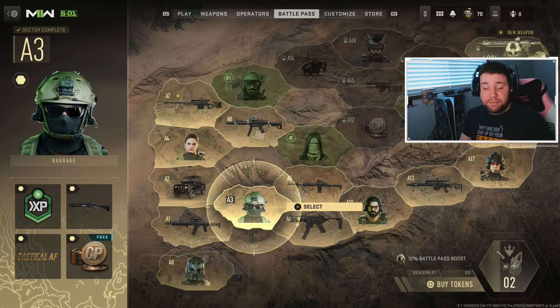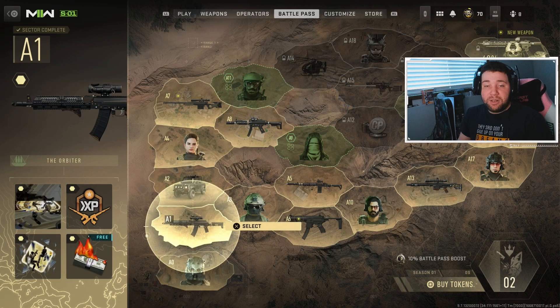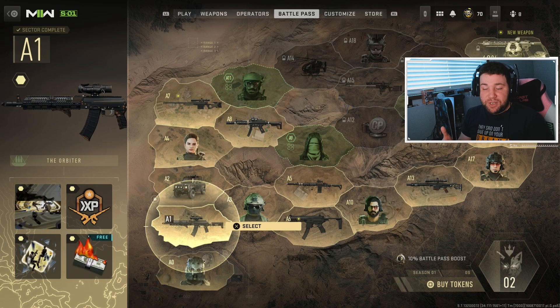Vault edition users will also get 55 free tokens right off the bat — you don't have to play for them, they're just given to you, so you basically have half the battle pass unlocked like I do. If you didn't get the vault edition, you'll have to grind for your tokens or purchase them.